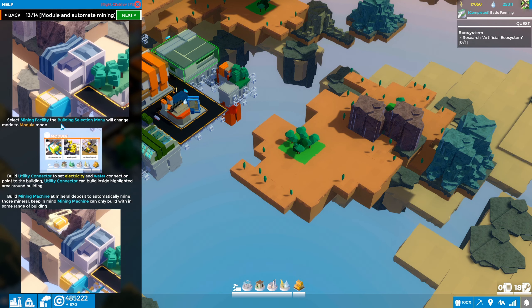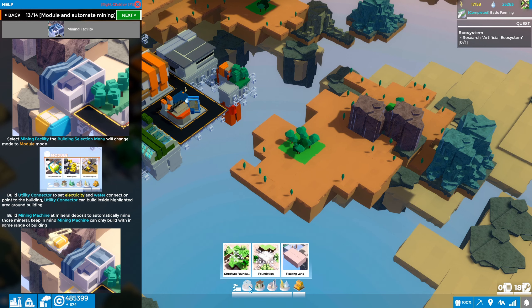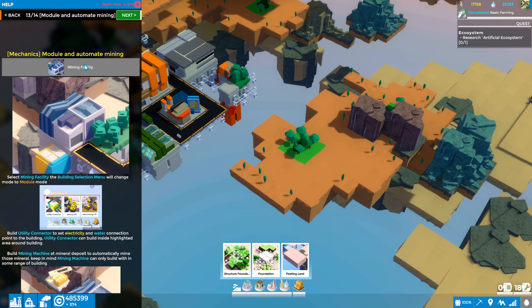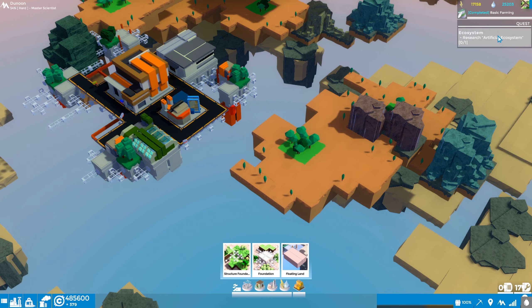The tutorial says select mining facility from the building selection menu, then change the mode to module mode. Let's try it. I don't see it under utilities. I think we haven't unlocked this yet — we may need to go back into the research tree. The tutorial says build a utility connector to set the electricity and water connection point to the building.